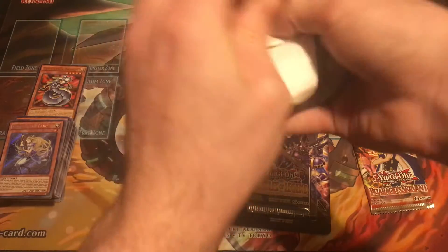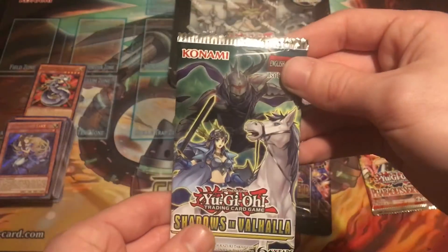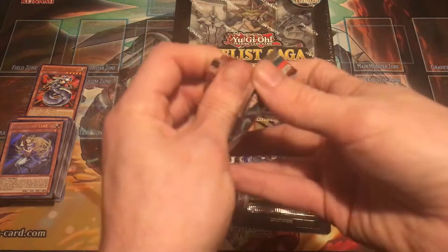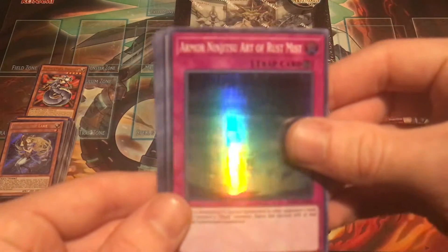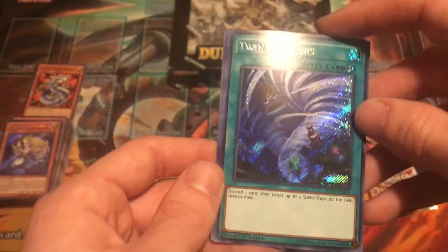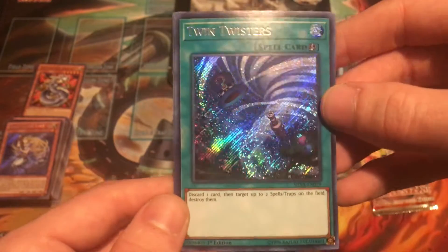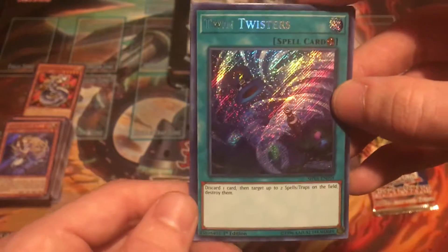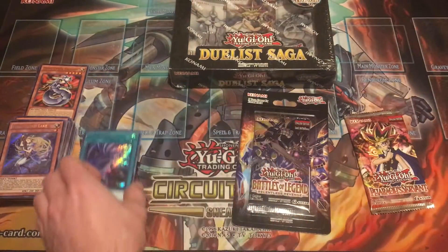Let's go Shadows in Valhalla. Let me know what you guys think about these mystery power boxes, and again if you want to see more I can open two more and post it in a couple of days — just let me know by leaving a comment. Armor Ninjutsu, Art of Rust Mist, High Speedroid Chambara, Mist Valley Apex Avian, Strike Ninja, and Twin Twisters. Awesome! I think this is actually either the most expensive card in the set or at least top three — a very very good pull. The price has been creeping up lately, I want to say it's like six to eight bucks for the Secret Rare. Box number two already way ahead of box number one.